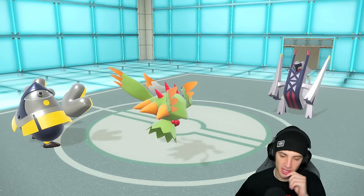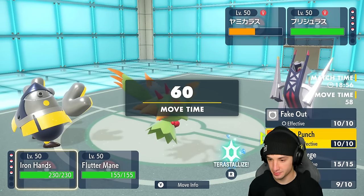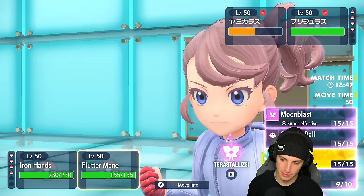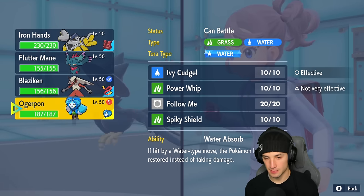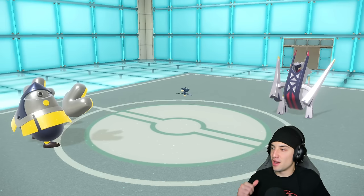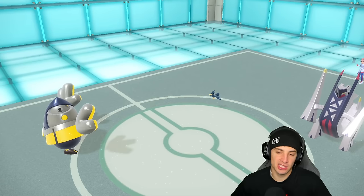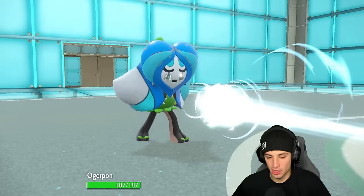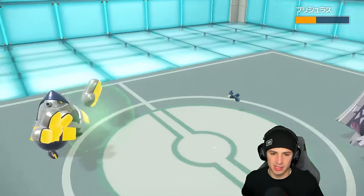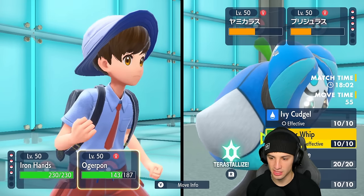Protect comes out from Flutter Mane — they're just going for Flash Cannon, which is good for us. Heavy Slam brings Murkrow down to low HP. I could swap in Blaziken here, but instead I drop a Drain Punch and swap Flutter Mane out for Ogre Pond. Tauros sets up — we kind of saw that coming — another Flash Cannon drops and Ogre Pond just eats it up. Drain Punch does a huge chunk of damage; Archaludon gets the Stamina defense boost.